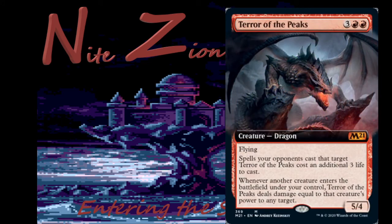Terror of the Peaks is our mythic Dragon — three colorless two red, five-four with flying. Spells your opponents cast that target Terror of the Peaks cost an additional three life to cast. Whenever another creature enters the battlefield under your control, Terror of the Peaks deals damage equal to that creature's power to any target — basically granting haste to all your creatures without them even needing to attack. This card is bonkers in limited and in constructed we're going to see it everywhere for the next year.